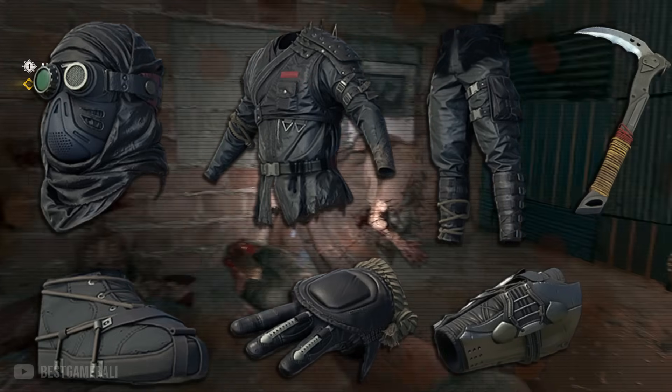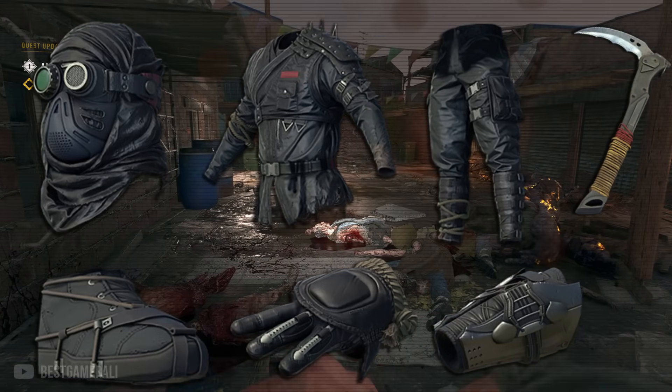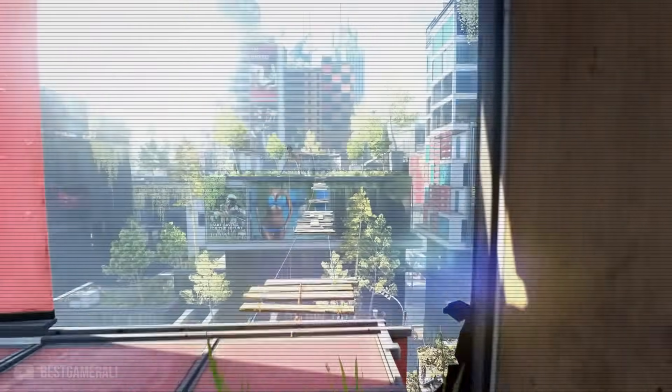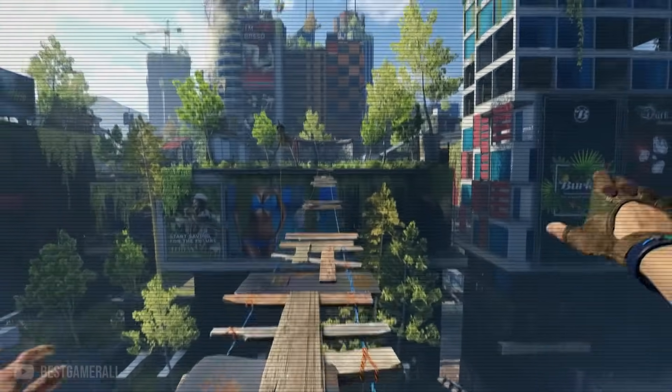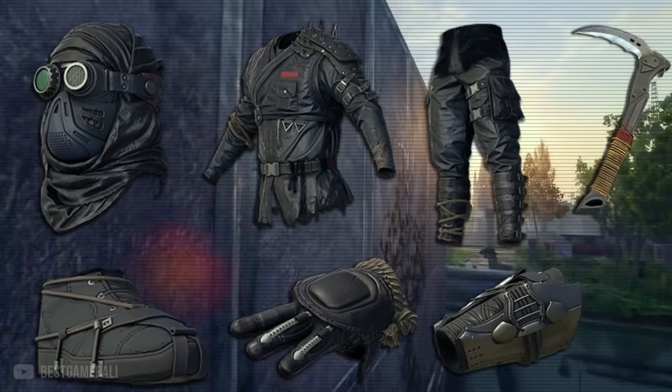The next bundle is called the Nimble Ninja Bundle. Its description reads: 'With their mastery of stealth and combat, ninjas spring from the shadows to set upon their unsuspecting adversaries.' We don't know if this outfit will have any special perk, but if it does I would really love a stealth one.